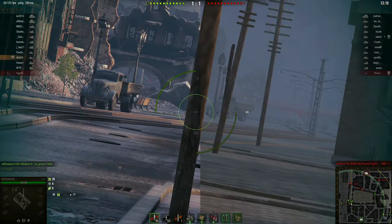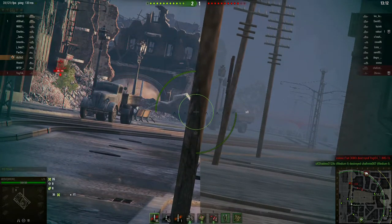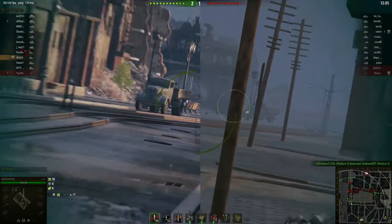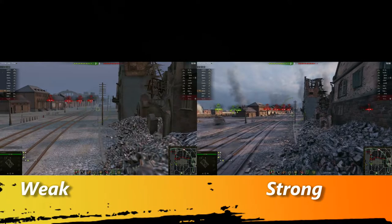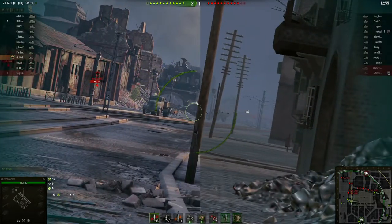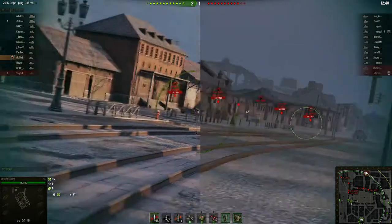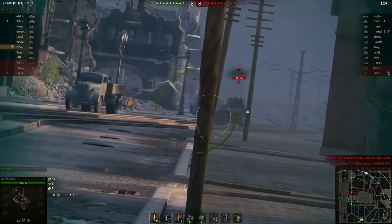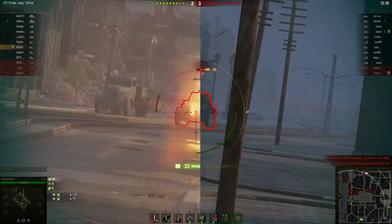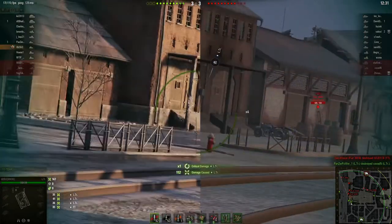Just kind of waiting, thinking we'll see some more targets. I do see the minimap and the targets coming from the two line. I really don't want to push because I'm sure there might be something down that three line still — I really don't have the performance to do that. Oh, there's the L-tractor — and he's down. Thank you, team.